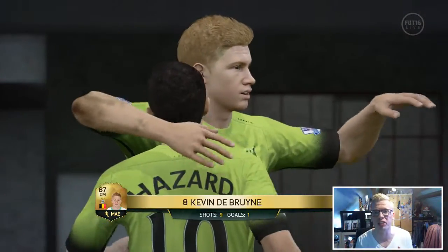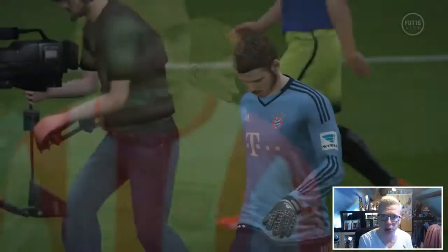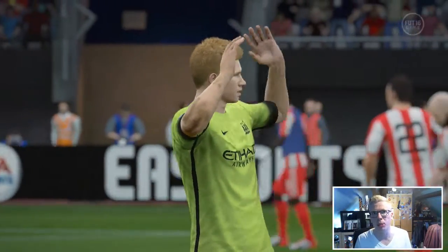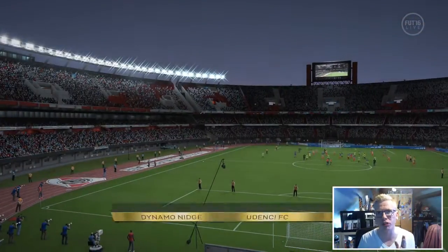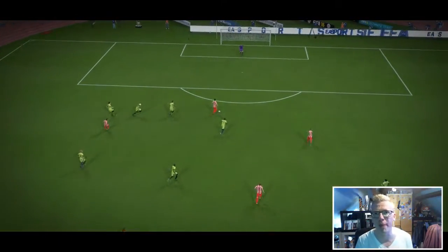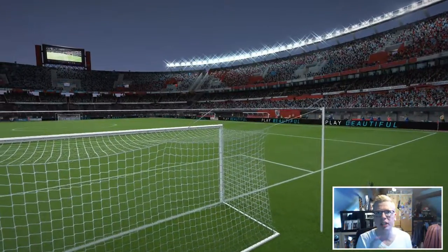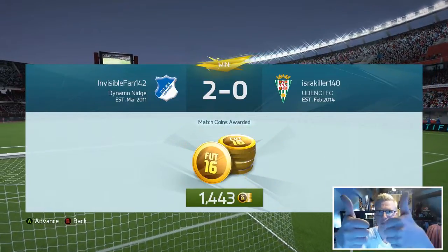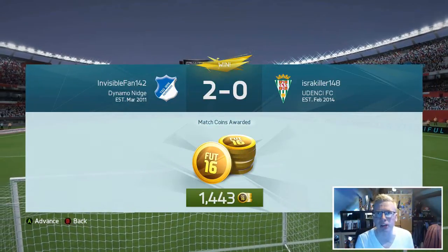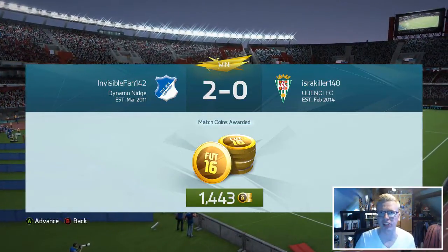You can see him celebrating there with Eden Hazard, his Belgian teammate. He is just amazing — he's like Cazorla but a bit quicker, a lot stronger, a better long shot, better passing. De Bruyne, absolutely sensational. He's going currently on Xbox for around the 300-350k price range. He is well worth it. If you can afford him and you've got a Premier League team or a Belgian team and need a good CAM, this is your man — he's an absolute monster. If you did enjoy it, smash the thumbs up, subscribe if you're new here, and I'll speak to you all in tomorrow's video which is going to be Crystal Palace career mode. Nige out.